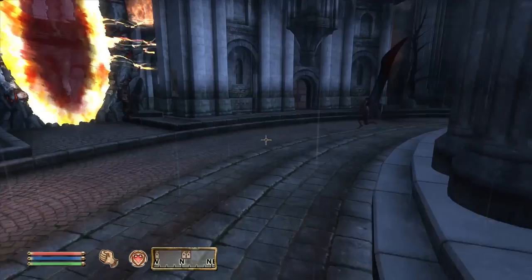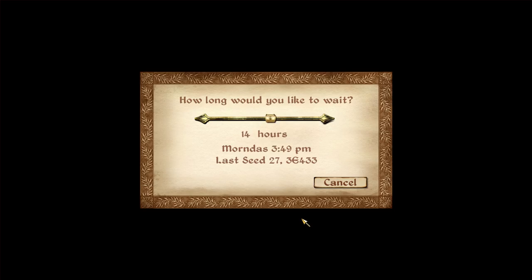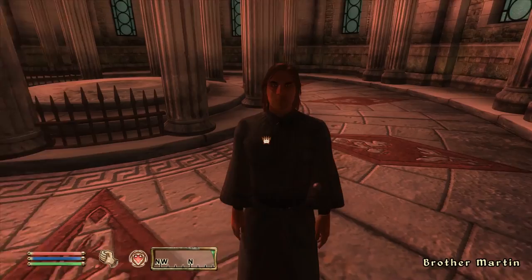Next, we run down the road a little bit, and once the quest text pops up, close that, turn back around, and go back inside the building we were just in. Then use your rest option, rest for 24 hours, and after some time it'll close on its own. Martin Septim will give you a little chat — once he does, just spam through his text, then sit tight for a minute while Martin runs over to the wall.